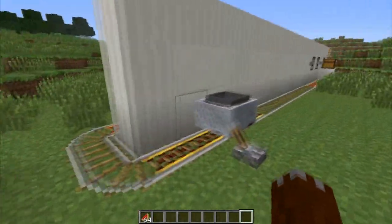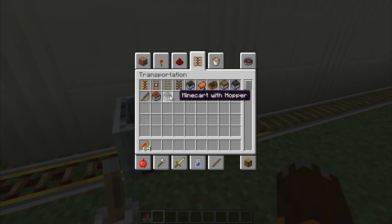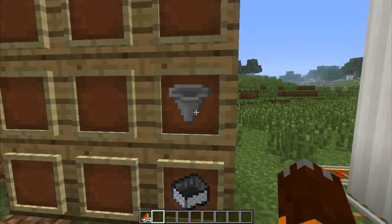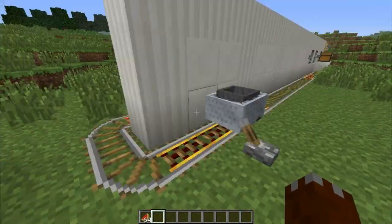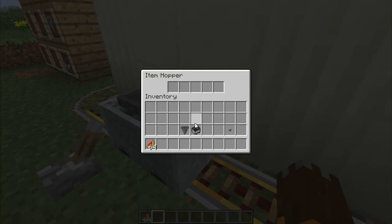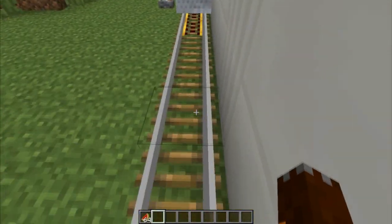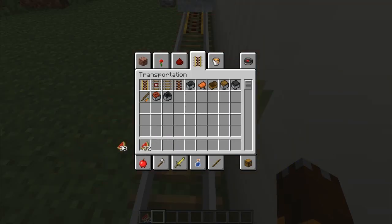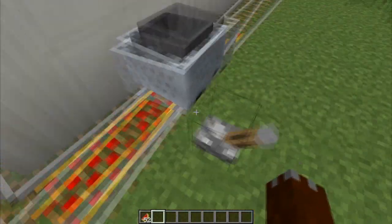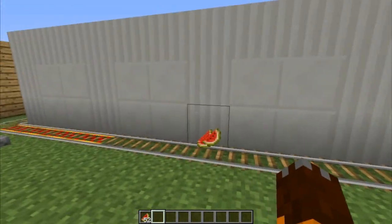The first thing is the Minecart with Hopper. It's crafted with a Minecart and a Hopper. If you don't know how to craft the Hopper, in my other video I show you how to make it. What this does is, if it's going around the track — I'll just demonstrate. If I put some melons here and send this going around, it might take a few tries to pick everything up, but when it does, it is awesome.